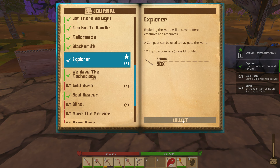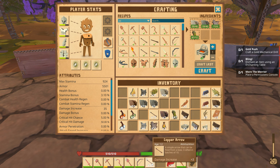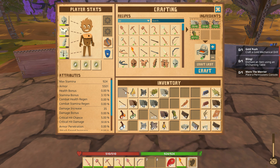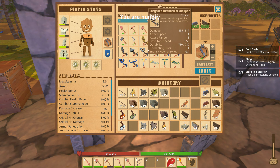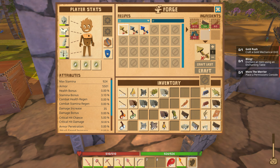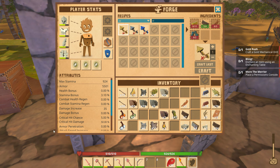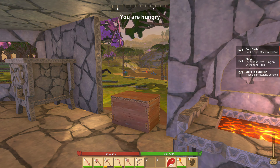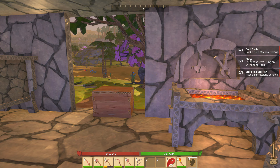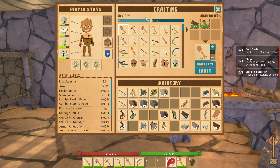We collected the mission reward — 50 copper arrows, extra sweet! Now we need to craft a gold mechanical drill. It requires gold ingots, oak wood, leather strips, and basic machine parts. Basic machine parts come from killing automated golems underground — you run into them a lot more often underground. Also need to enchant an item using an enchanting table.